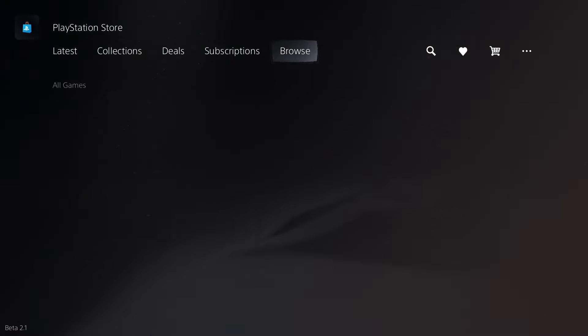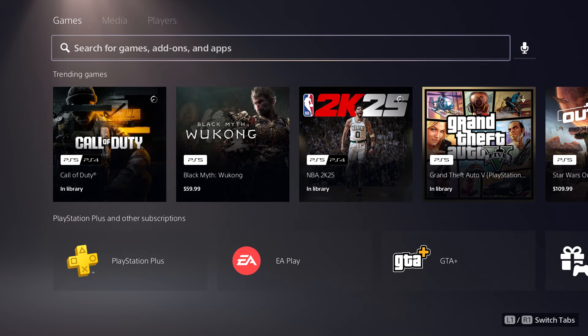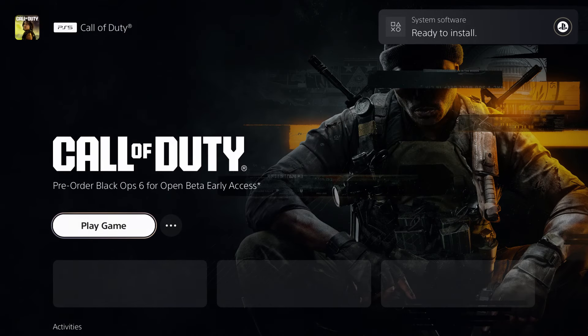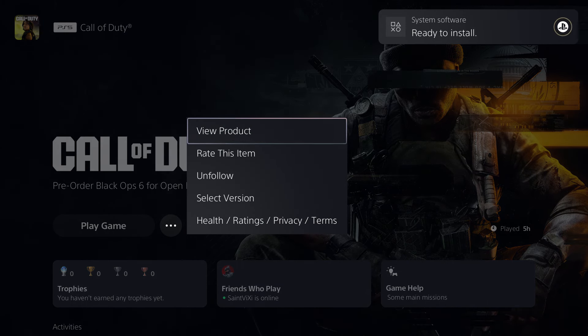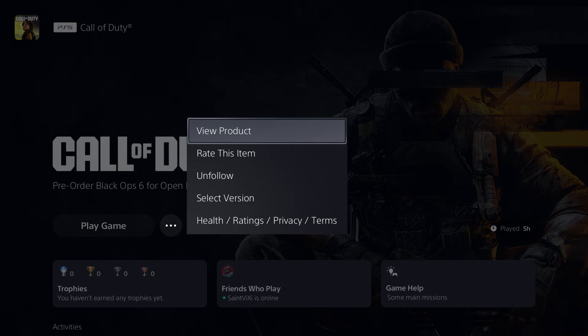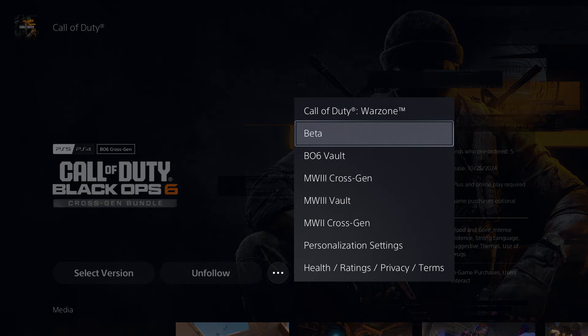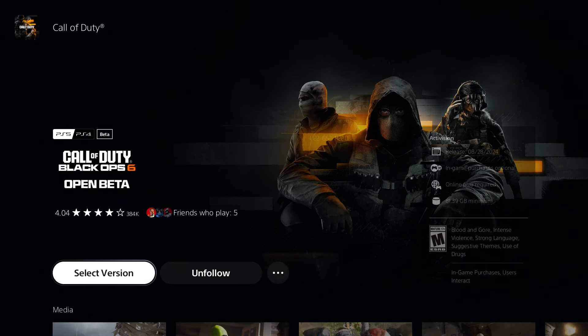You want to go to the PlayStation Store and search for Black Ops — it's most likely at the top, but if it's not there, you want to go find it. Click the three dots and click 'View Product' because you might be in the wrong section. Then specifically click on where it says beta.